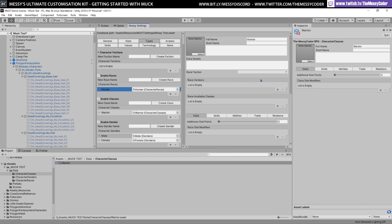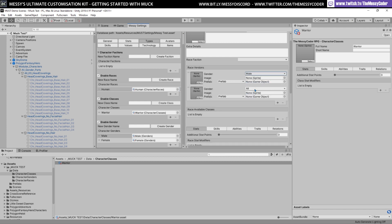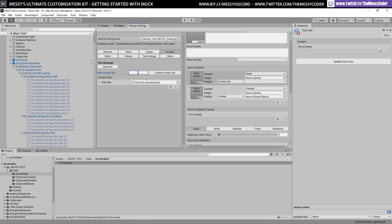If I click on my human I can now start customizing it. I can set a male and a female and then start setting either a prefab or, in our case, a MUX avatar set. We don't have any avatar sets yet, so we need to create them. We need to go over here to avatars and then create a set — I'll call this one 'test set'.